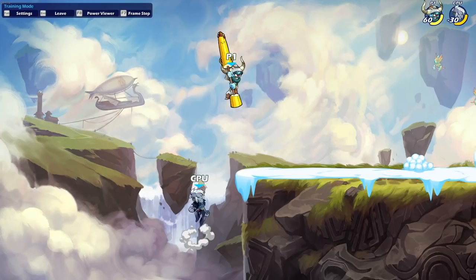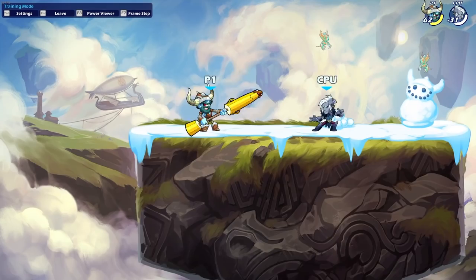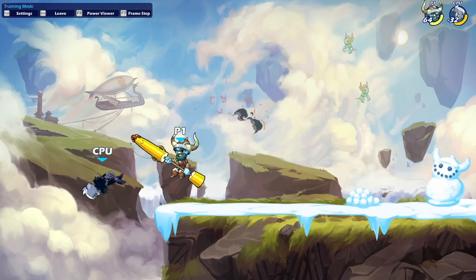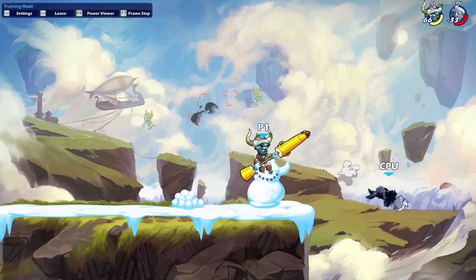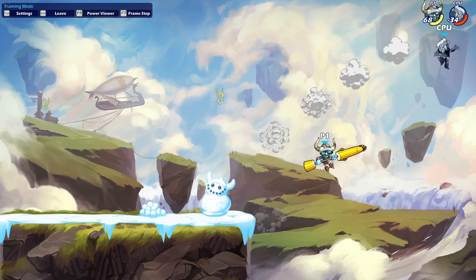Lance Ground Pound: it's a pretty good ground pound, but when you press it you go down a good amount of distance. The pro is that it's fast and has great knockout power. The drawback is that it's pretty high risk — if you whiff it, you're going down pretty low. This is a classic high-risk, high-reward move. Typically you see Lance players ground pound less than weapons like Gauntlets or Scythe because of how big a commitment this is.